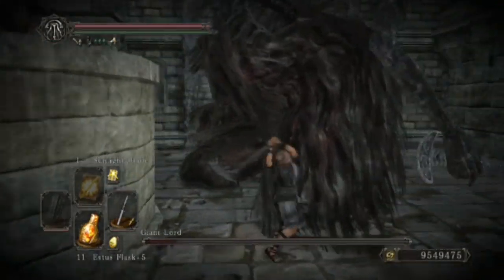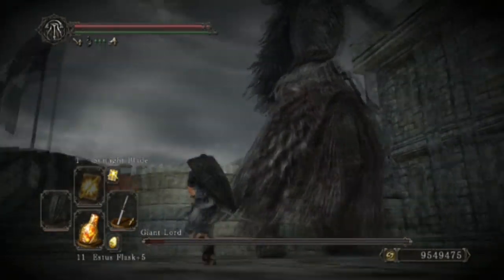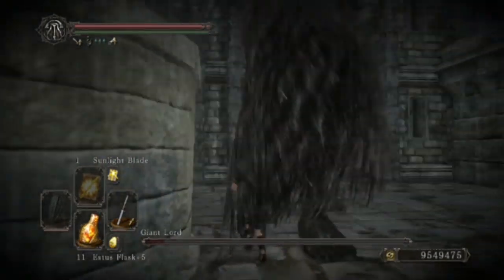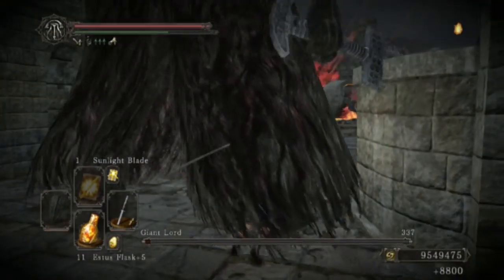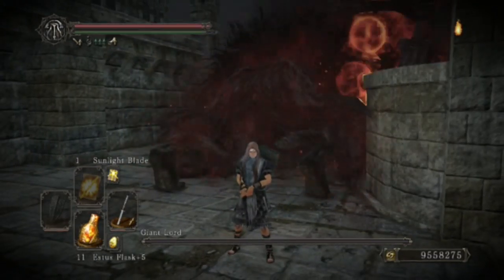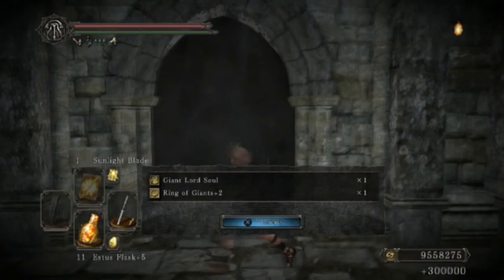He might follow up with a sword slam. That one can be dodged by rolling towards the back of him. You could just pay attention to the sound — he will make a growl when he's about to go.